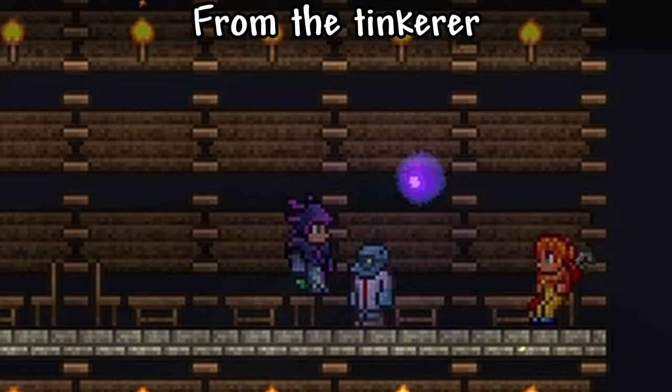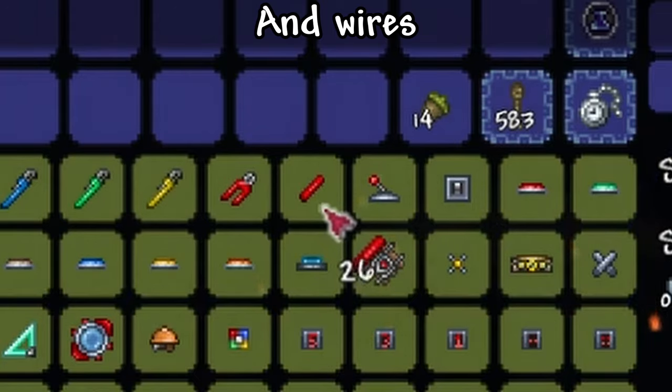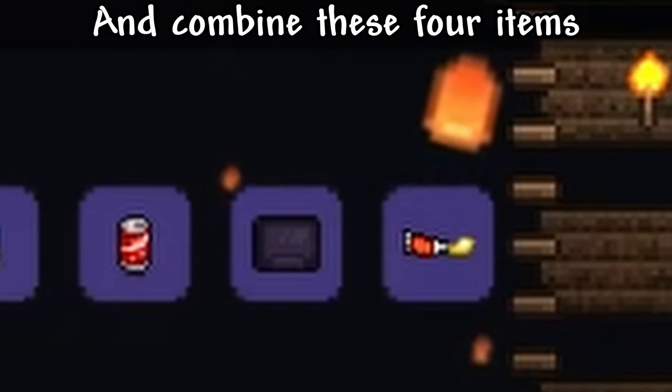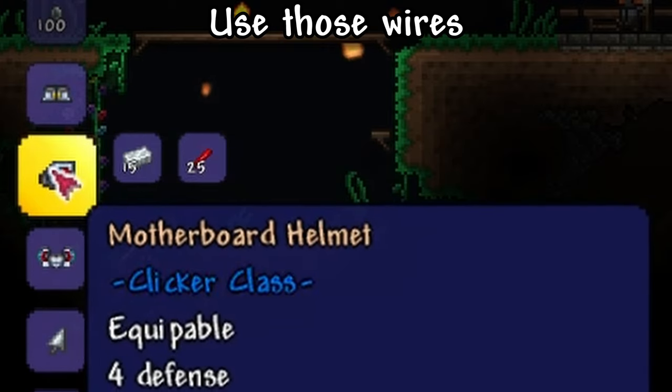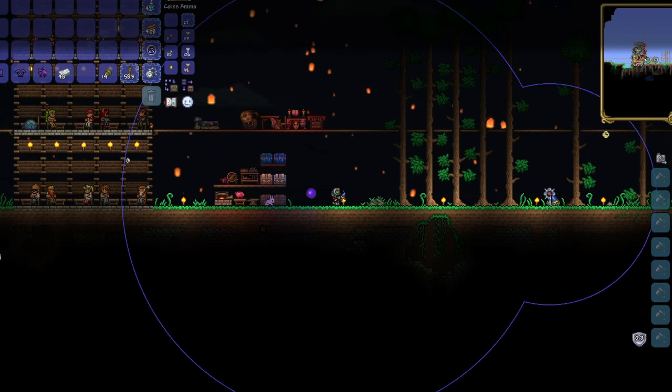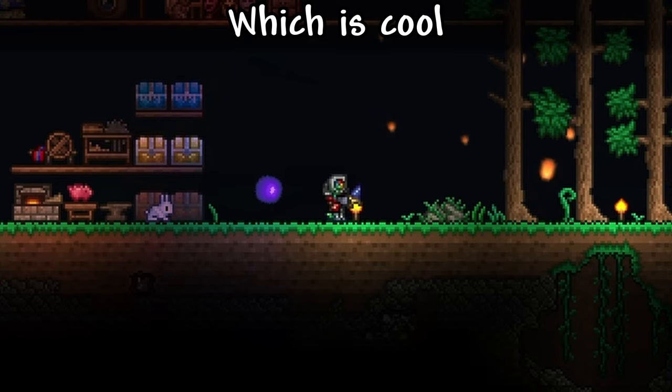Buy the tinkering table and mousepad from the tinkerer, and the hand cream and wires from the engineer. Combine your milk and cookies for milk in cookies, and combine these four items for the gamer crate. Use those wires and some tungsten or silver for the motherboard armor. Now you can do this! Which is cool, I guess?